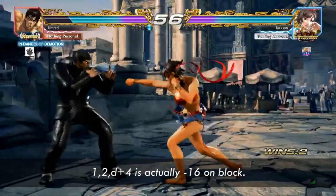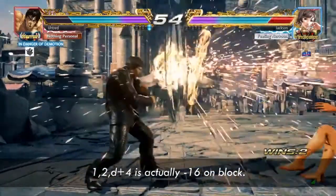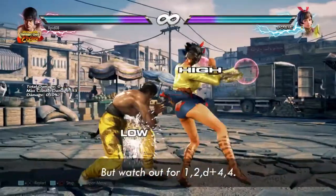You ducked this time and tried to punish with while-standing 1-2. Nice try, but I told you it's better to low-parry that string, because the string has a high extension to deal with your punish attempts.